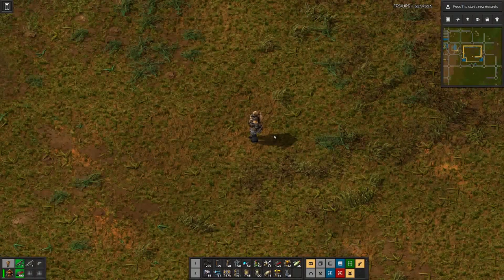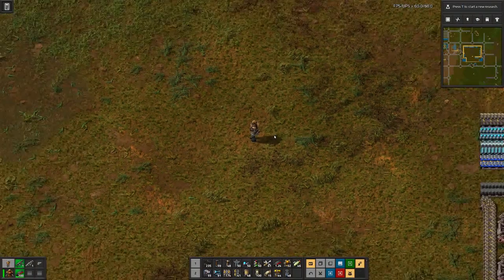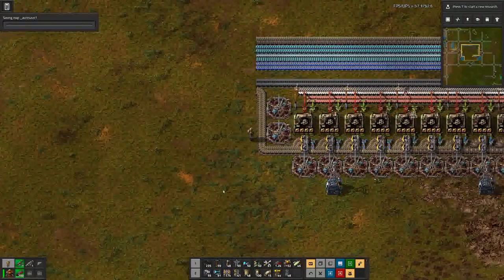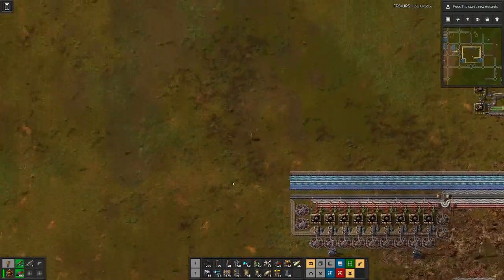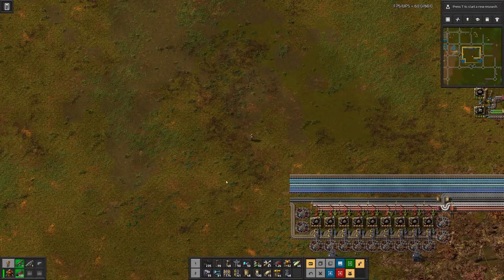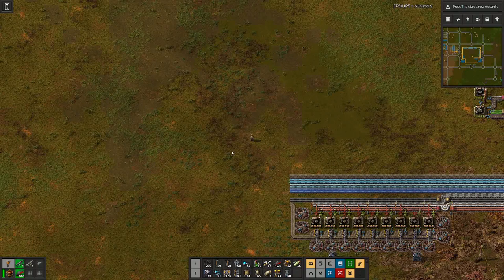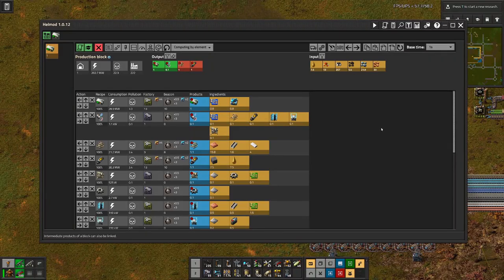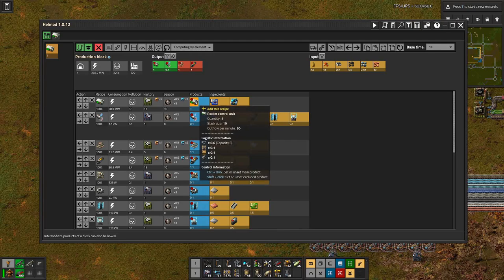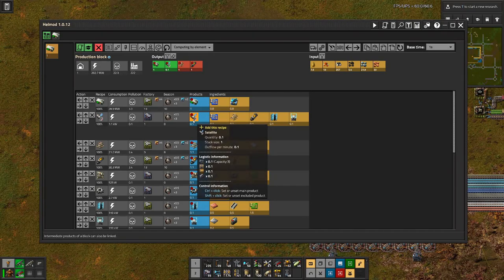Hello Buzzers, my name is Hatsasi and welcome back to Factorio. The last time we built a factory for low density structure and the bigger picture of the factory for our rocket silo. And we are almost there, aside from the rocket silo itself — we're missing the rocket fuel, the rocket control units and the satellites.